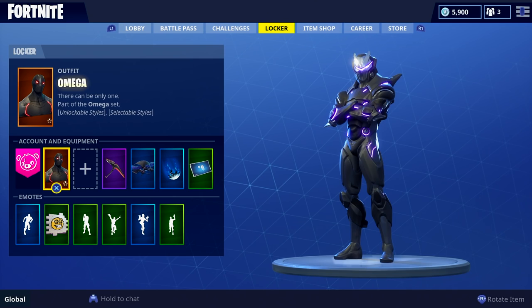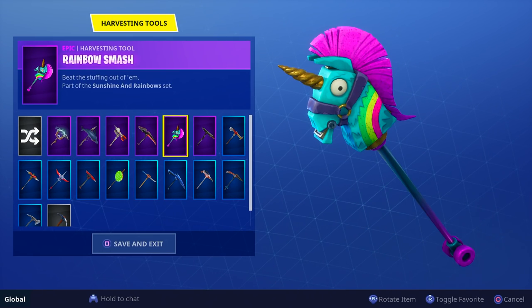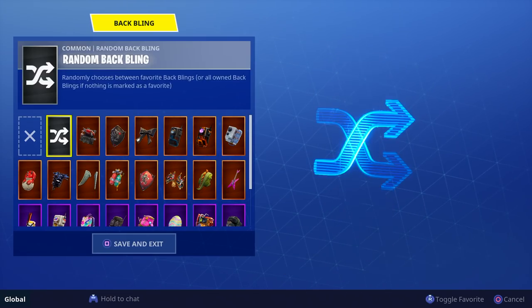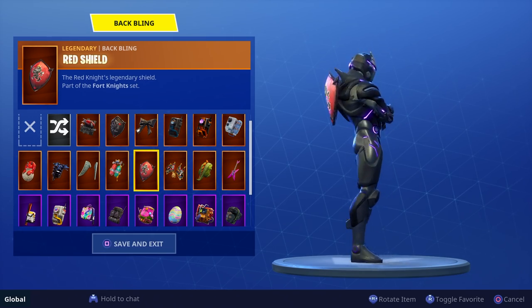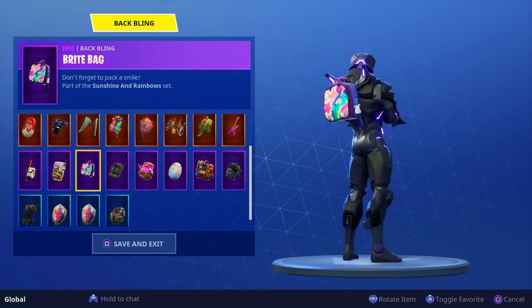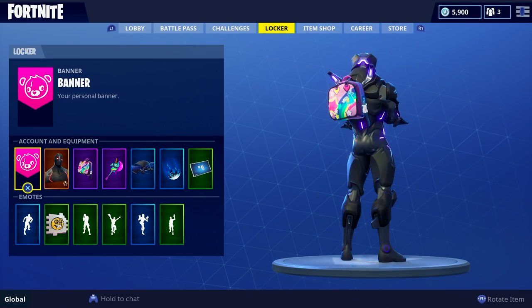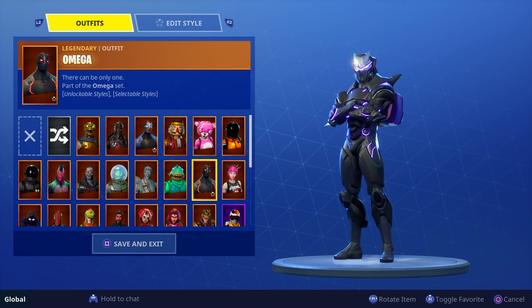For instance, we changed our color to purple, so now we can rock something like the Rainbow Smash pickaxe and it'll actually fit in with our character. Now instead of clicking X to exit out, you have to push square to save and exit. We can also rock different backblings — backblings are the same, nothing really different — but because we changed the color of our Omega skin, some of these backblings might actually fit it now. Our character looks completely different and it's really cool.